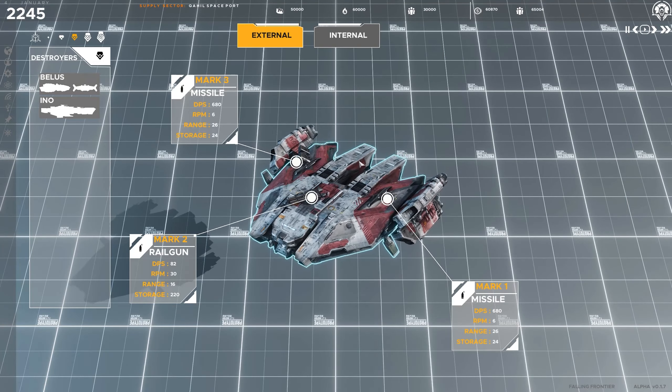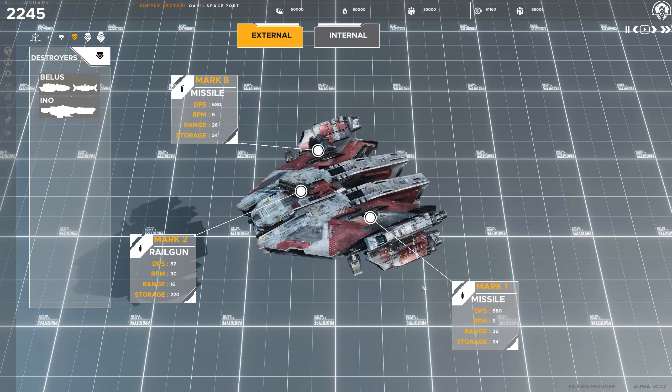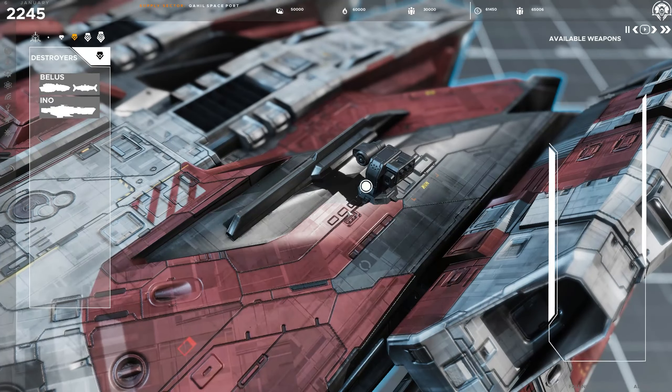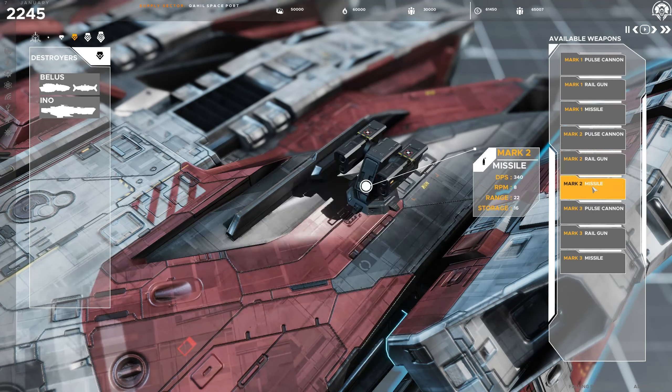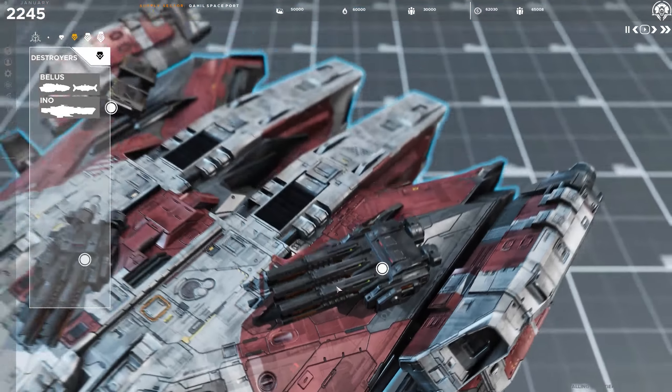Carry out research to unlock ship chassis and use the robust ship designer system to upgrade existing ship templates or to modify individual units to suit a specific combat purpose. View the ship from any angle and select from a list of researched weaponry mounts to place on each chassis.